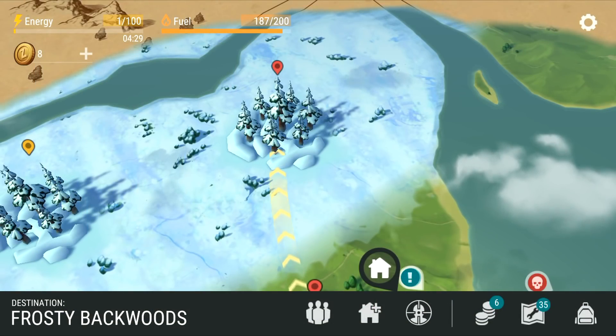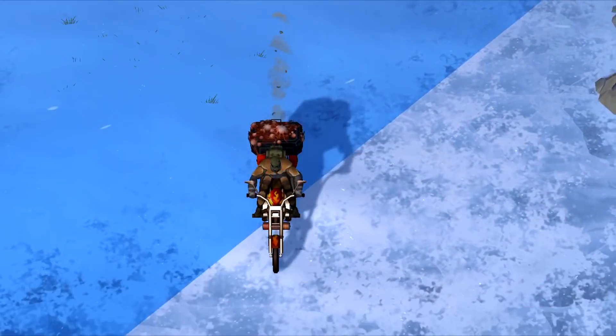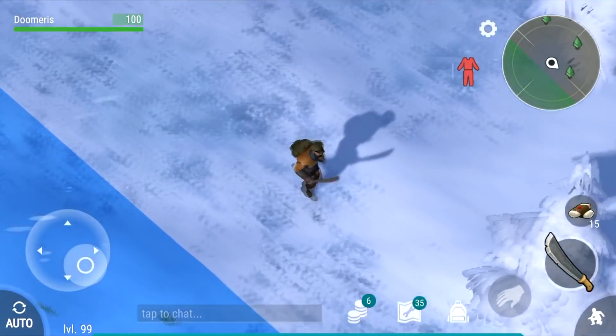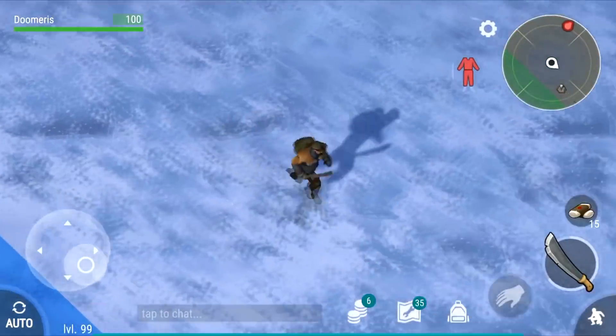Using a ulog can actually get you rich. It's pretty simple — all you're doing is scouting the edges of the map using auto to find copper. If you don't find copper instantly, leave the map.